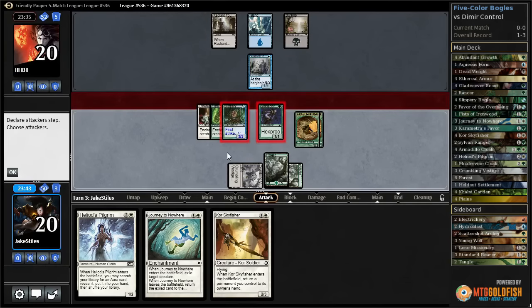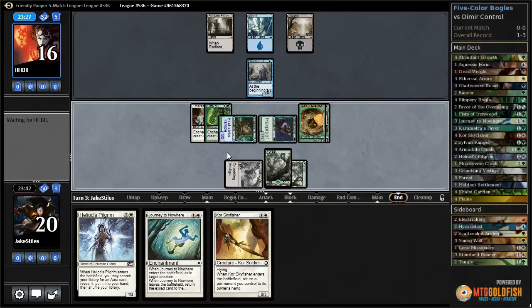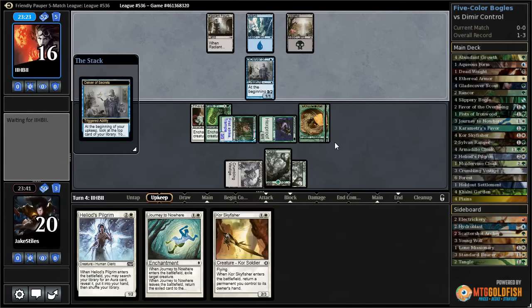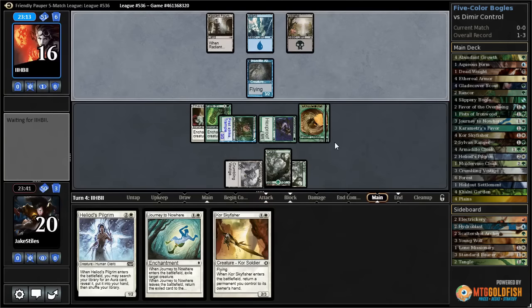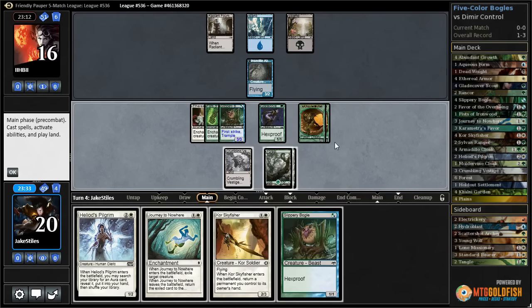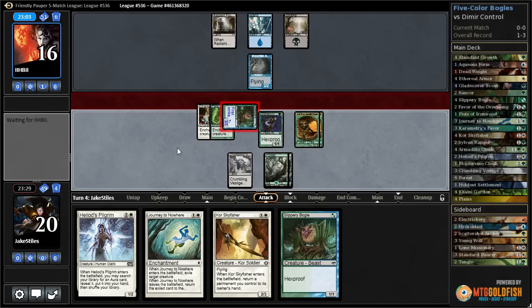Since I already have a hexproof creature resolved, I'm willing to trade off this Glade Cover for the Delver if they want to. I think they'd rather get it flipped to a 3/2 so I can hold back all of these 1/1s at one time. Diabolic Edict - okay, well there it is. Our opponent's best route to victory is probably Evincar's Justice and then play that Edict to kill the Boggle.